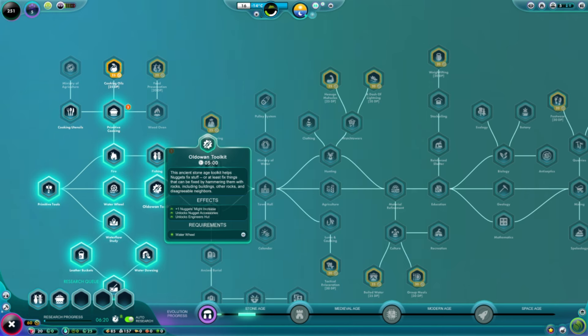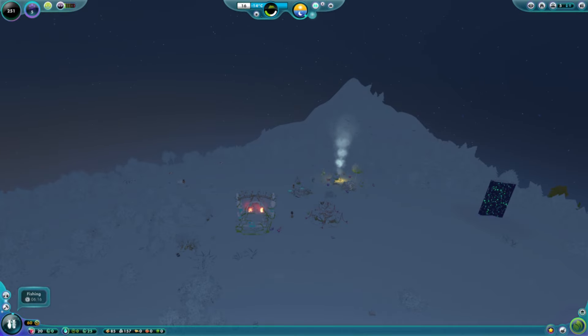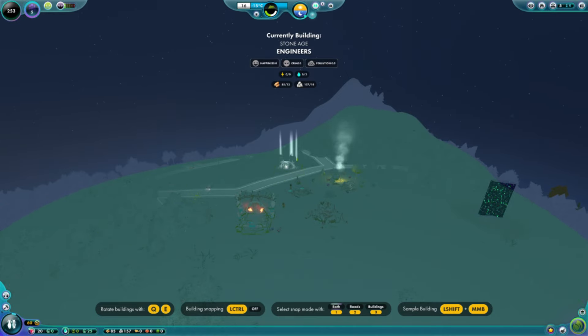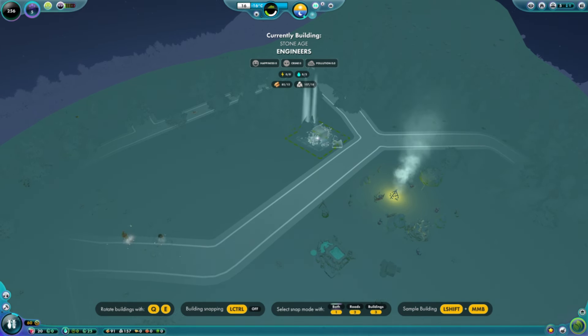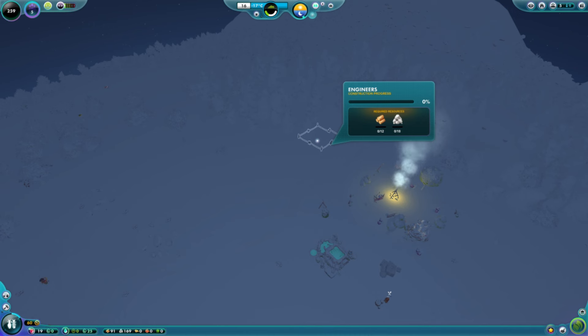Our nuggets are now stronger — they have what they call accessories. We have also unlocked Engineering Huts. Engineers are buildings with radii, and all buildings within an Engineering Hut's radius will automatically be repaired. Buildings degrade over time, but by building and staffing Engineering Huts around other buildings, the engineers will automatically maintain those buildings for us.